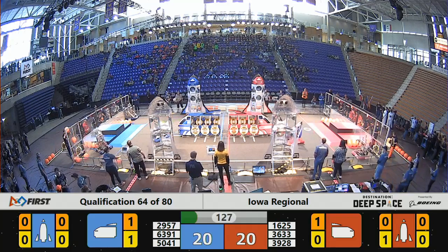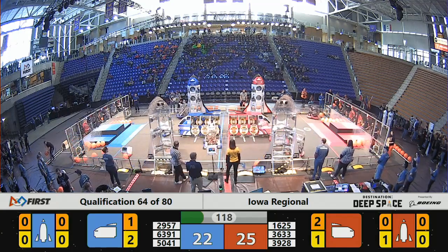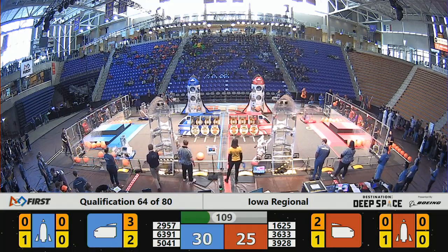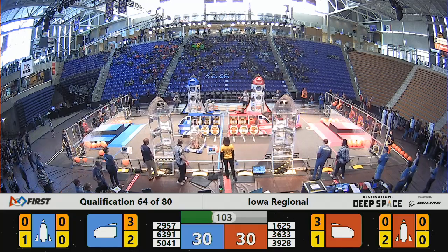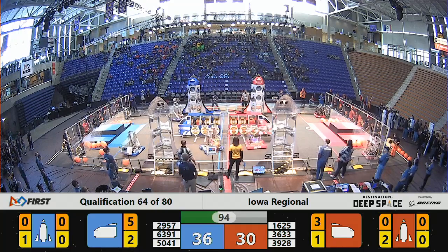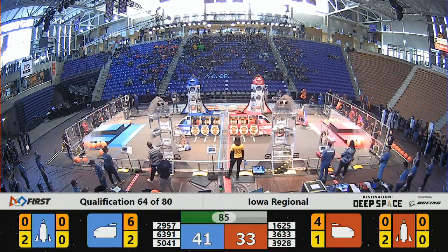Both alliances loading up on game pieces. Catalyst has hold of another cargo pod — that's dropped into the red cargo ship. And your teammate, 3928, going to gather up another piece in the corner loading area. They've got hold of a cargo pod. Blue Alliance — they've got a hatch panel headed for the far rocket ship for the Blue Alliance. Catalyst again with a cargo pod for Red — that is in and placed on the red cargo ship. Blue Alliance scoring with those cargo pods as well, 50-41.